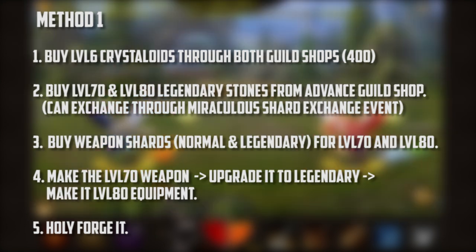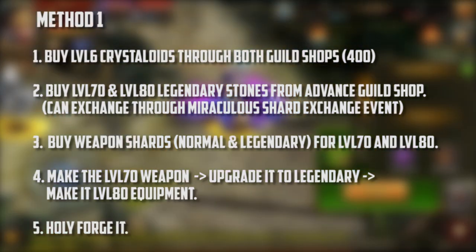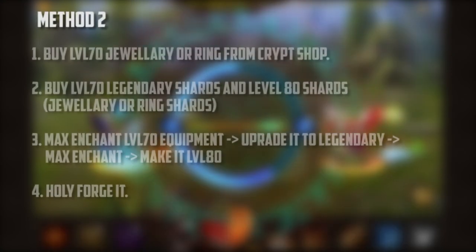For method one, here's an extra tip: when you make your level 70 equipment, max enchant it, make it legendary, and enchant it again. At that time, make sure you do the enchanting while working on your circuit quest so you can complete that quest at the same time — two things done simultaneously.